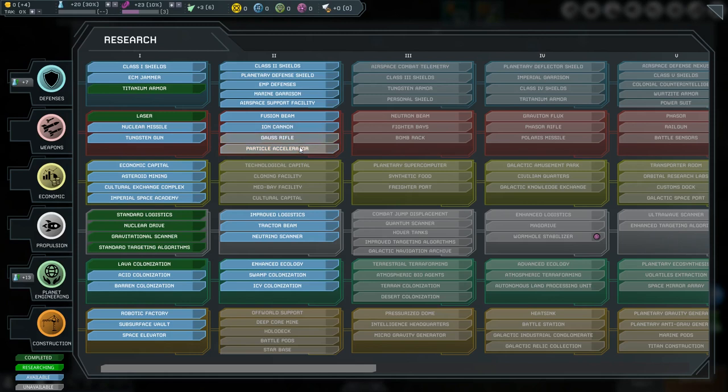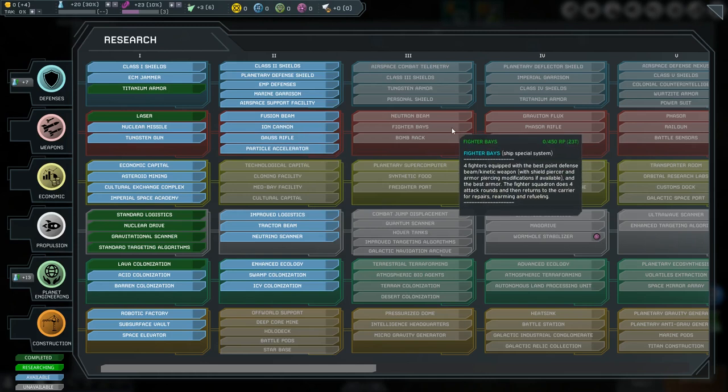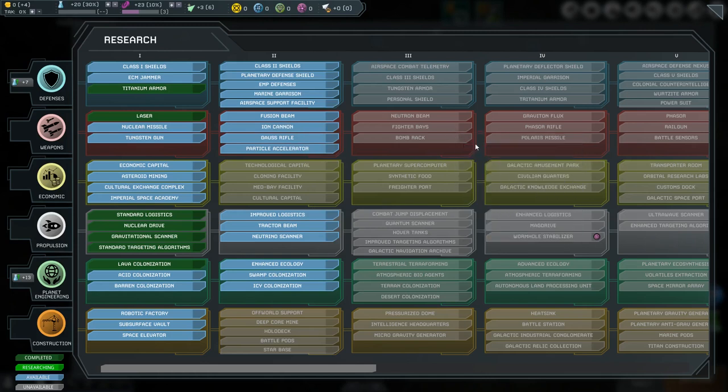The Weapons Branch includes numerous new types of beam, kinetic, and missile weapons for your starships. It also contains special systems such as fighter bays, bomber bays, orbital bombardment racks, and battle sensors, which can significantly improve the accuracy of your ships.